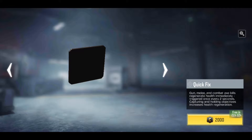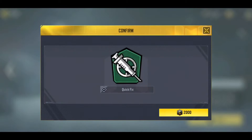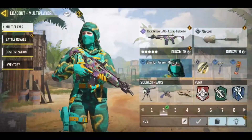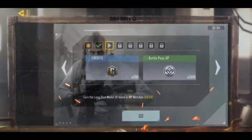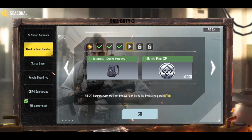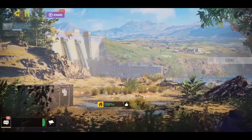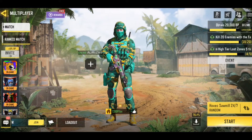Quick Fix — here it is. We need to buy it. We don't have enough... okay, 2000, we got it. Now we need to kill 20 enemies. We should do multiplayer — let's go to multiplayer and try this.